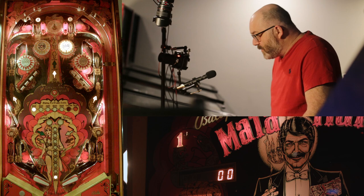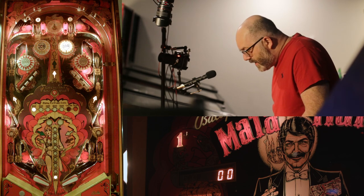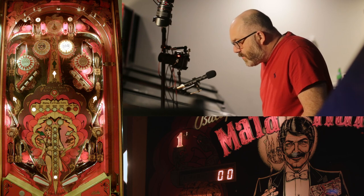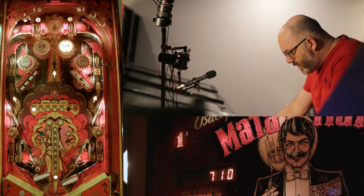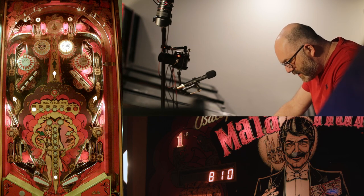Mata Hari is apparently some sort of horse racing enthusiast, even though she sleeps on a tiger or whatever. The most important shot in Mata Hari is that right dead center hole. You want to basically send the ball back up the middle as much as you can because that shot is bonus advance.